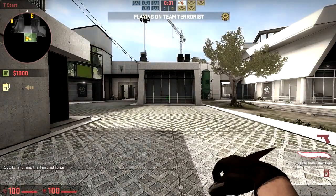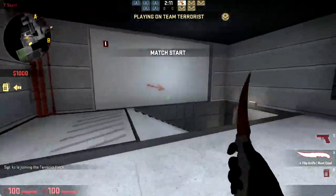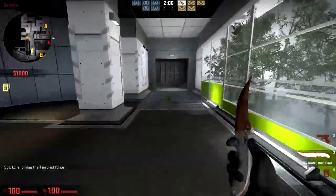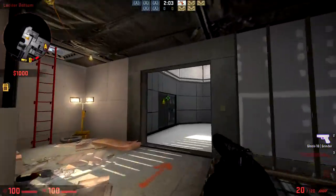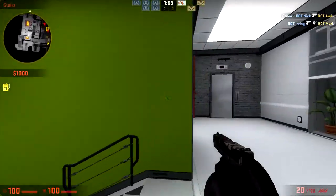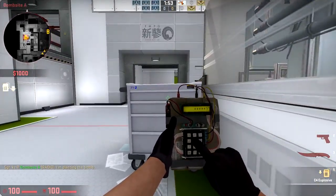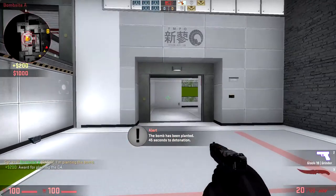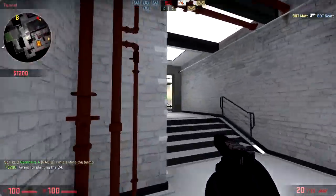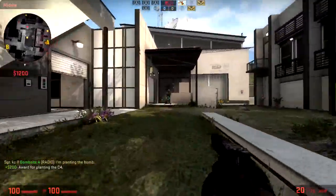Hello everybody, welcome to CSGO DE_Season. This is a new map in the Operation Bloodhound pack. I'm doing a first look. I've not played this map before in this state — I've played Season before, and it's really popular. I'm going to be playing two rounds on T side going A, two rounds on T side going B, and one round counter-terrorist going A, one round counter-terrorist going B.